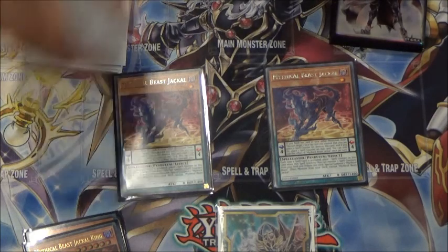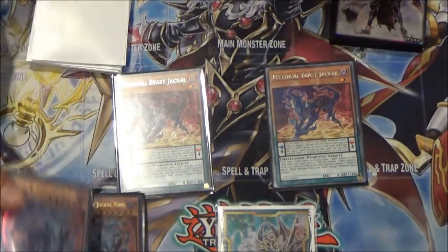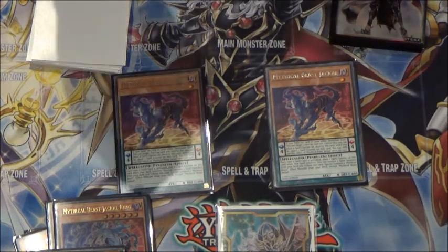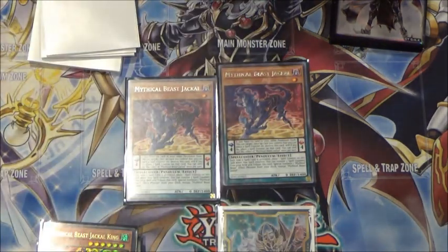Jackal is a really good option to summon off — say I've opened a Jackal and a Jackal King. I can go summon Jackal, get the three spell counters, tribute off, special summon a Jackal King from the deck, activate Jackal King as a scale, pop itself, special summon back Jackal, use Jackal's effect again removing another three spell counters to special summon another Jackal King, then pendulum summon the third one out of my extra deck. He's also the card I like to use as my normal summon. I don't feel the need to play three because I play things like Mythical Institution which can search any of my monsters, and since he's a level one he's really easy to search anyway.